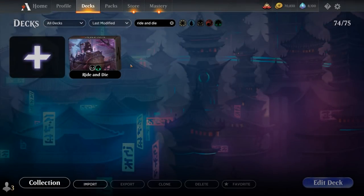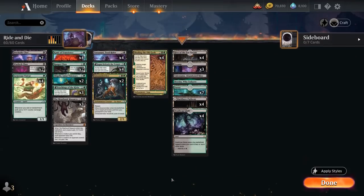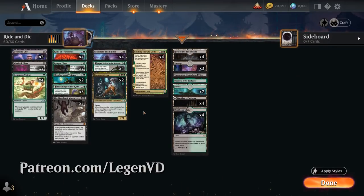Hello and welcome to another Standard Games video. Today I'm taking a look at a Black Green Enchantment deck as voted on by my supporters on Patreon. The deck features a ton of new cards from Kamigawa Neon Dynasty.